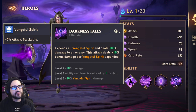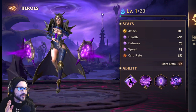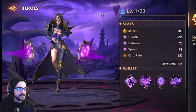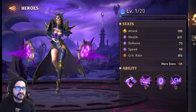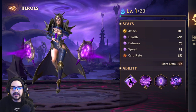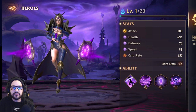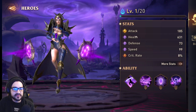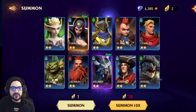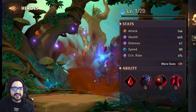She seems like a wave clearer, though I'm not fully sure. The only downside is I already have a lot of water units to work on. Let me know in the comments if I should prioritize her, or if she replaces one of my current characters. She has good crit rate and good attack — the rest are average. We also got Helmar, an epic.